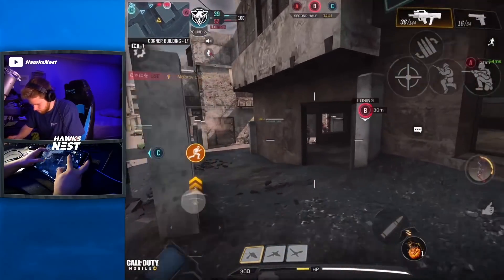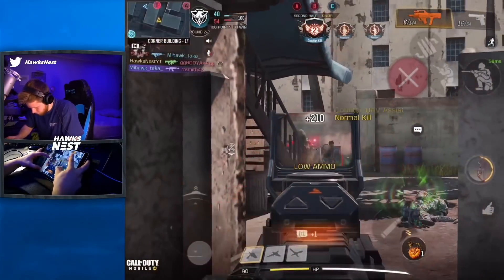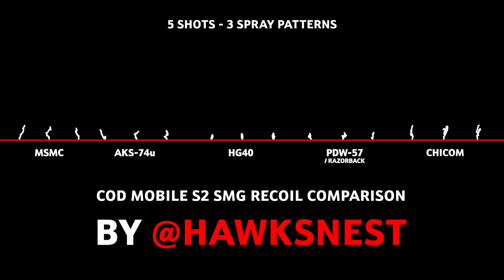So with that said, the five SMGs in Call of Duty Mobile are the MSMC, the AK-74U, the HG-40, the PDW-57, and the Chicom. If you haven't seen my past in-depth weapon guide videos, the first thing we do is look at each gun's recoil. In this video we're approaching recoil a little differently — instead of stacking the recoil trees, we'll spread them out. Since there are only five SMGs, we can split them up and look more in-depth. I'll be breaking down recoil into five shots, ten shots, and thirty shots.